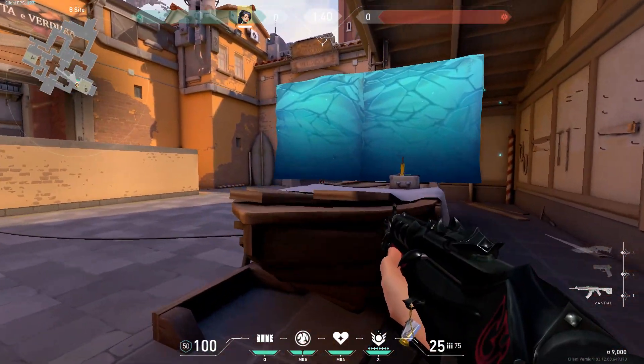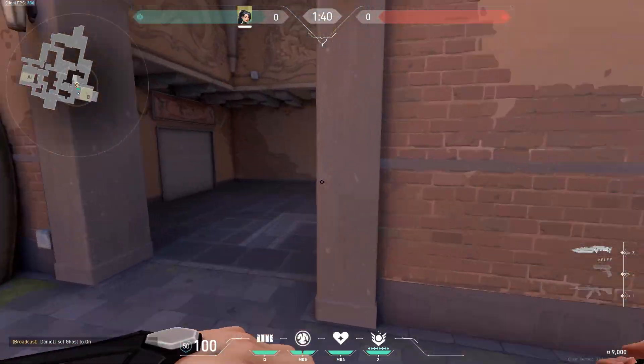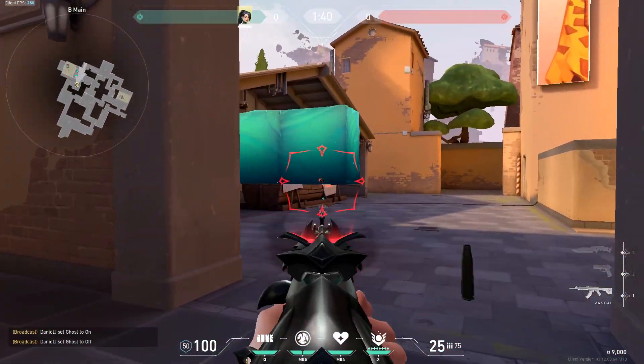If you put a Sage wall like this on boathouse, you can see B main and see their feet to get some easy kills. They can't actually see you, so it's very powerful.